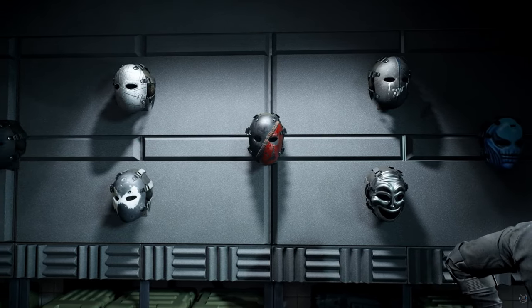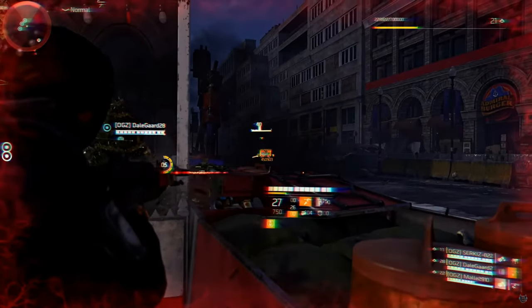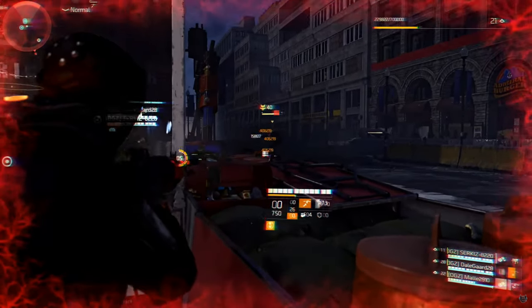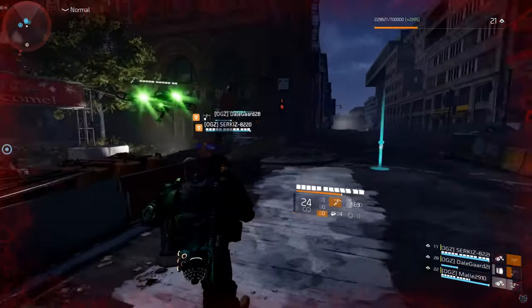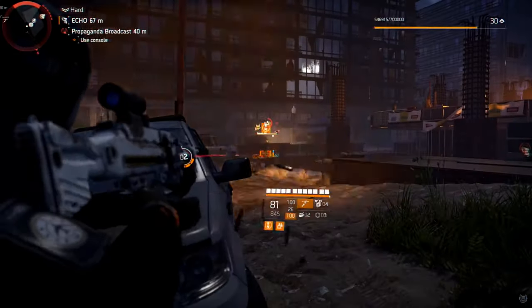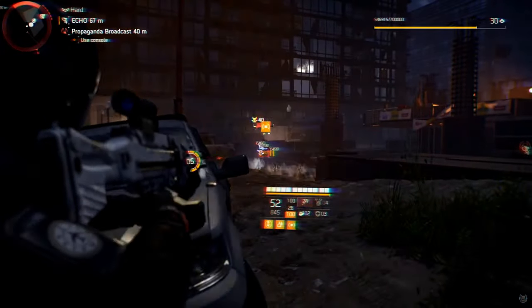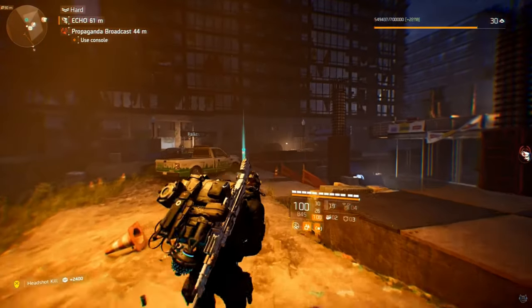The 13 new hunter masks that came with Warlords of New York are the ones you need to complete to get those eight off-white keys. You need to complete all 13 hunters because you only get one key per spawn. On some of these you'll spawn two or three hunters, but only one key will drop randomly from one of those hunters.